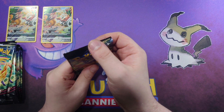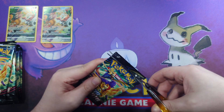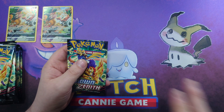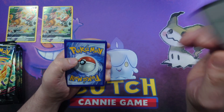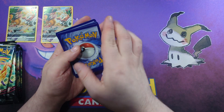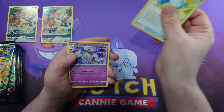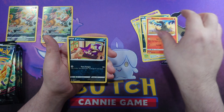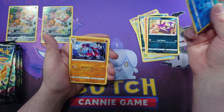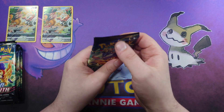I hope these aren't going to be like the mini tins — the ETBs felt like we had much better pull rates. Pack two: code card, Fire Energy, Rare Candy, Dustclops, Energy Switch, Sun Cairn, Koffing, Bidoof, Salandit, Purloin, Corphish Reverse, and a Licorock. Two for two with absolutely nothing.